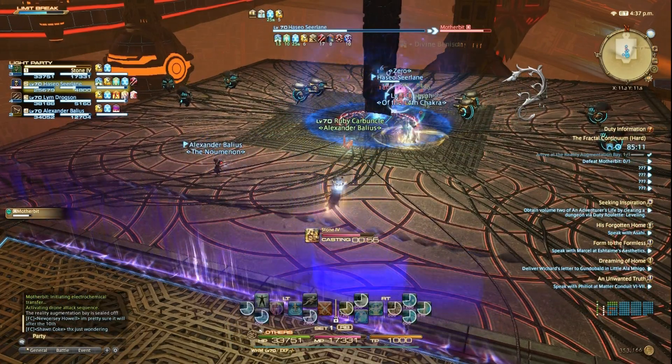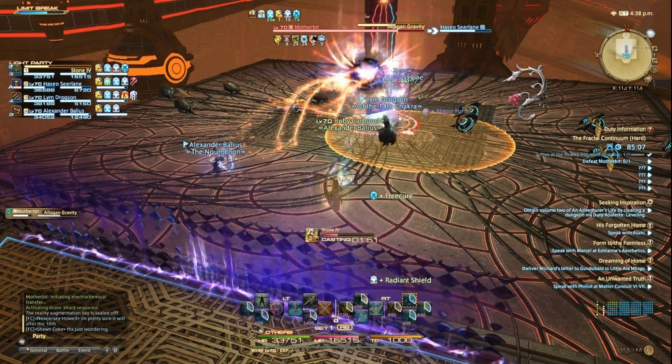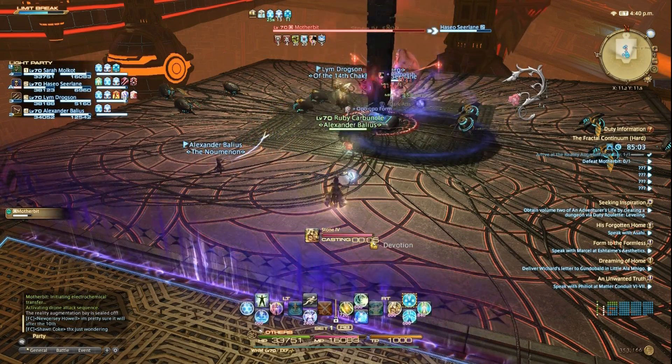The Motherbit will also do an ability called Elegant Gravity. This will be aimed towards a player and if touched, will inflict high damage and will put heavy on that player.